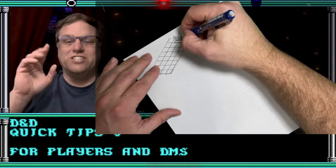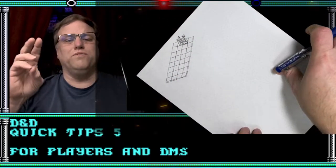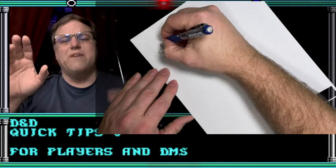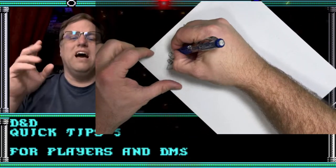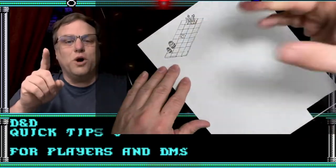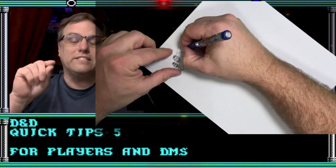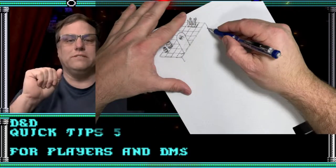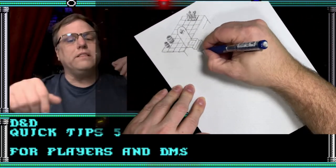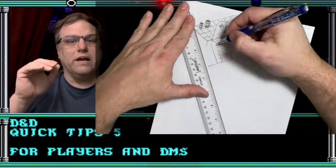Tip number 1 — I was guilty of this just the other night. We were playing, combat was starting to drag, and the rolls turned cold for both the players and me. Nobody could hit. Instead of building a bit of tension and having the next player's hit be the final blow, I let the game drag on with roll after roll. So my first tip is: don't be a slave to the printed hit points. When combat starts to drag, end it and move on. On the other side of the coin, if it seems too easy, consider upping the hit points or adding another minion — but don't let it get boring.